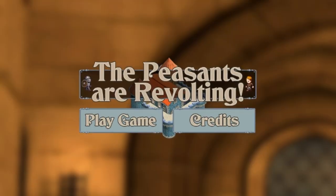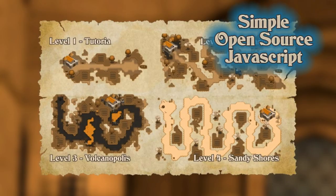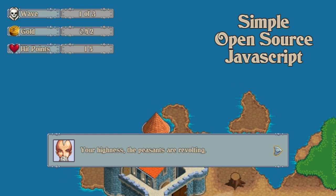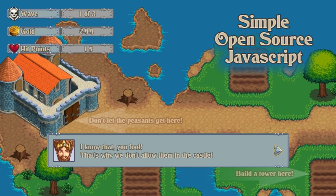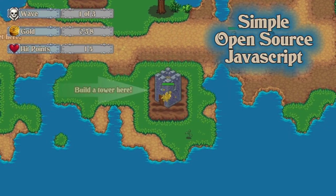So what is it? Well, the Tower Game Starter Kit is a simple, open source — using the MIT license, which is great and really permissive — JavaScript game engine, designed specifically to help you skip square one on your way to creating a great tower defense, or tower assault, or real-time strategy game.